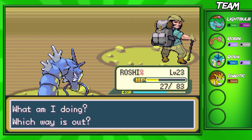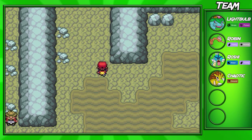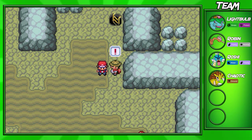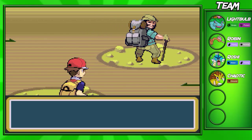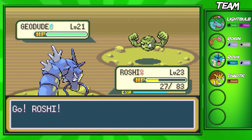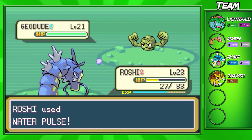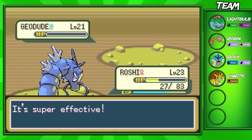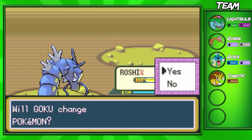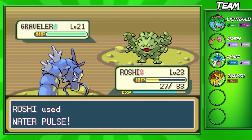So we're going to take out this Hiker pretty easily — three Ground types going down from Water Pulse. And we're going to continue down over here. The next trainer is right here so we're going to fight this Hiker. There's actually an item down there that we will pick up. This Hiker is going to have two Pokémon on his team — a level 21 Geodude and a level 21 Graveler. Graveler is a super good Ground type Pokémon, and mostly if you can't get Golem, he's still a pretty viable Pokémon. Sounds a bit glitchy — that was just my program messing up.